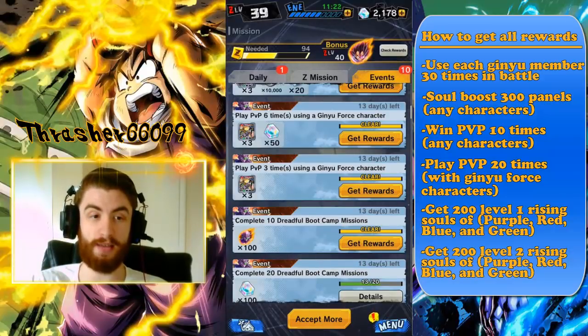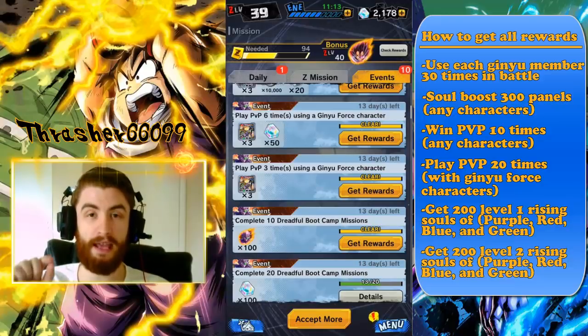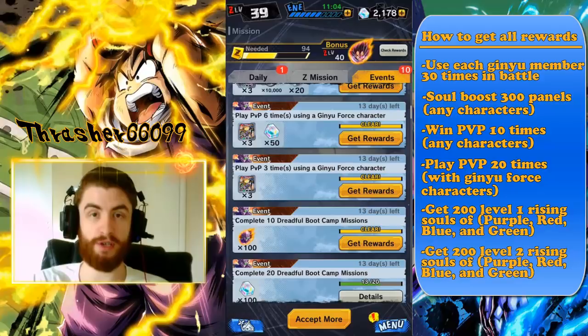You also have to play PvP 20 times using a Ginyu Force member. The cool thing is it counts each Ginyu Force member in your active battle team — not the units on your bench, but the ones actually fighting — as one of that 20. So if you bring a full team of Ginyu Force members and fight with three Ginyu Force characters, it counts as three out of your 20 every time you fight. Then you need to get 200 Rising Souls of each color at level one and level two.